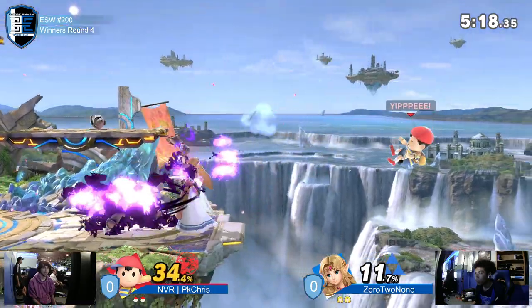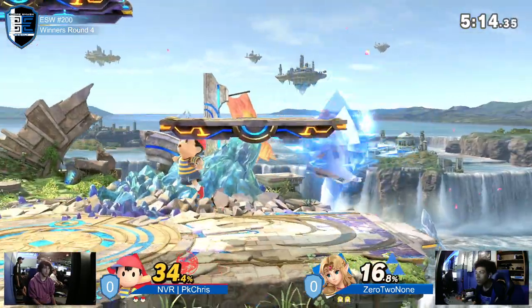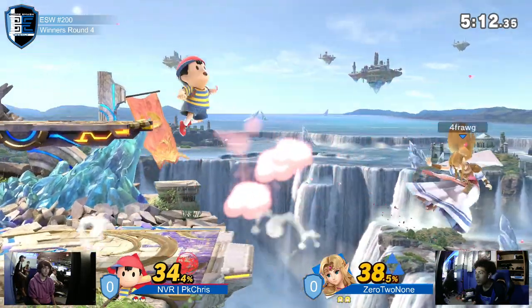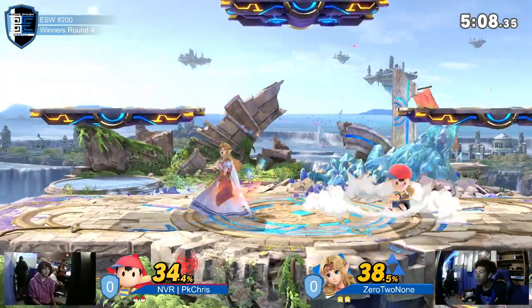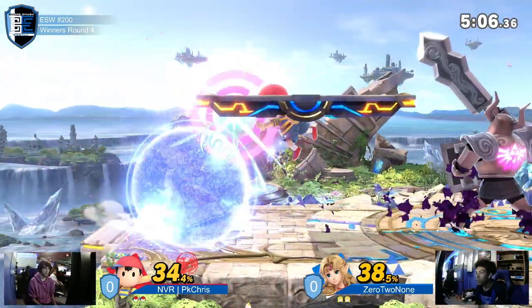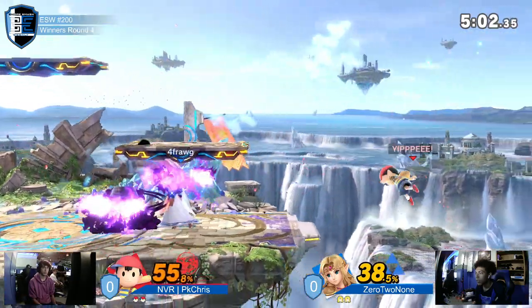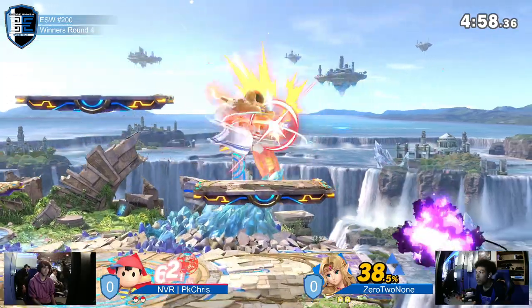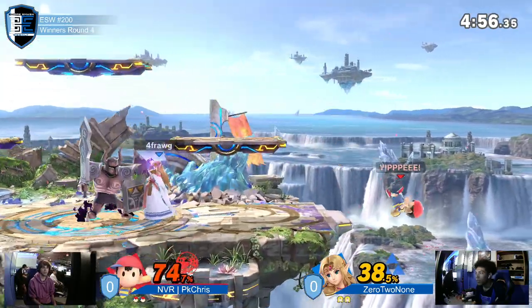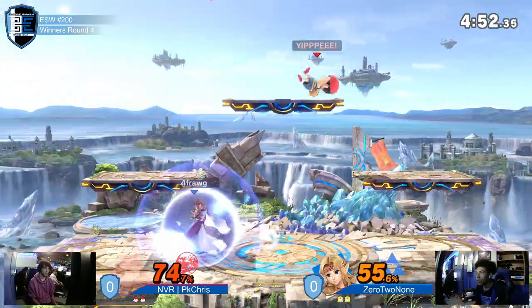Got shot out of the shield — not going to be enough with those double dash attacks. There's that orb. There's the aggressive getting off ledge, which, when it works it's good, but that often requires burning a double jump. And if Zero to None reads that, that means Ness is off stage without a jump — that's a miserable situation. Zero to None doing such a good job; he's been landing bears out of shields multiple times throughout this match.